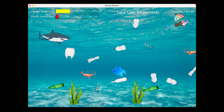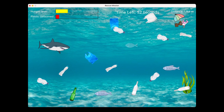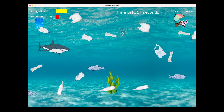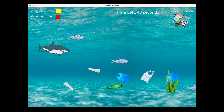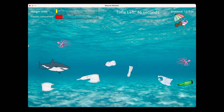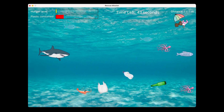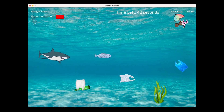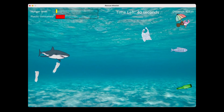Bruce must save his friend by swimming to her through an ocean full of trash, dodging the trash and eating fish along the way. To beat the game, you must reach Princess Sharky in under one minute. The factors to watch out for are hunger level and plastic consumption. The hunger level will increase over time and can be lowered by consuming fish. The plastic consumption bar increases every time a piece of trash is consumed. Consuming plastic causes you to swim slower, while eating fish makes you swim faster.